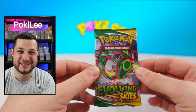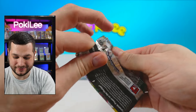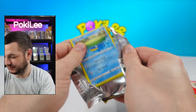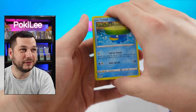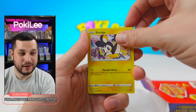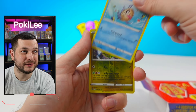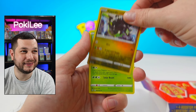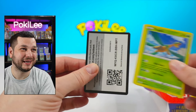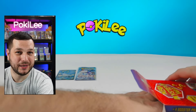It is Evolving Skies. I'm not going to complain about that. Let's open this and see if we can pull an Alt Art — that would be incredible. We have a Lotad, a Molga, a Wubat, Gossifleur, Feebas, Zygarde and a Tropius. And there is the code card for that pack.